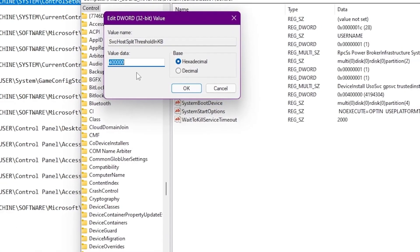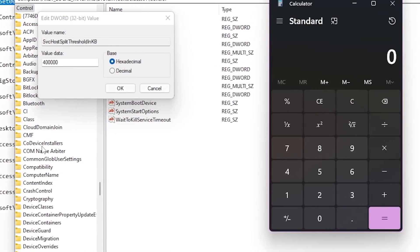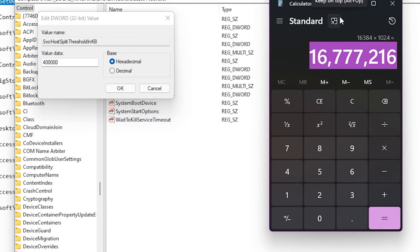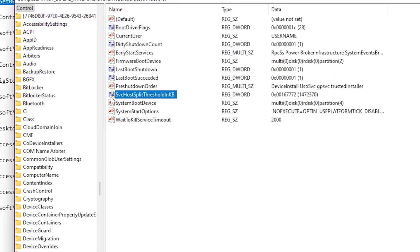To find the value of your RAM in KB, open the Calculator from Windows Search. For example, I have 16 GB of RAM, so I type 16, multiply by 10 to the power of 4, hit equals, then multiply that result by 10 to the power of 4 again and hit equals. You'll get the KB value for your RAM. Copy that amount, paste it into the registry field, remove any commas from the value, then click OK. The first registry tweak is now done.